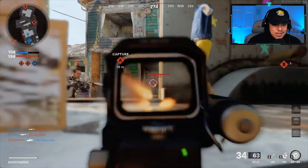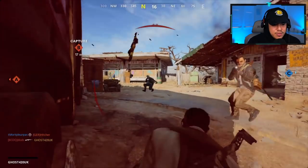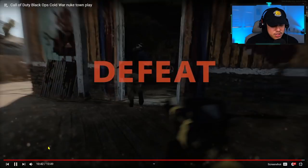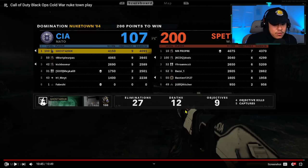At this point there's really no reason to try to play the objective — you're down big, very small chance of coming back. The gameplay is almost ending. He shows his final score: 27 and 12 — not too bad at all. But there were definitely areas in his game he could have improved on, and hopefully I touched on some good things. Leave your comments below on things he could do better — class setup, attachments, decision making, etc.